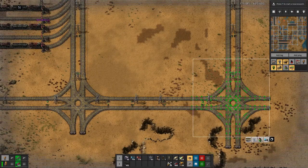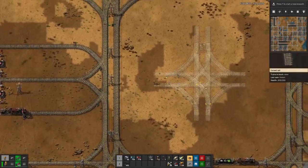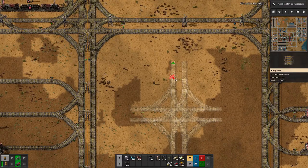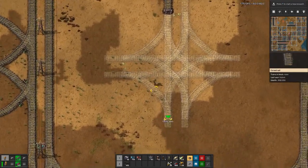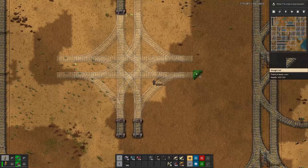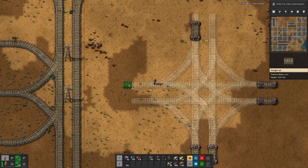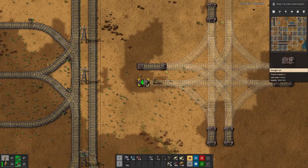As mentioned initially, we want to replace these crossings wherever possible with roundabouts. So let's design one — let's go down here and copy this clean crossing. We'll need a bit of track here so that we know where our entries and exits are, and then we can create our roundabout over it.